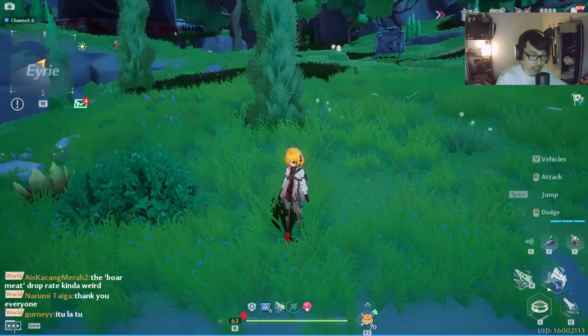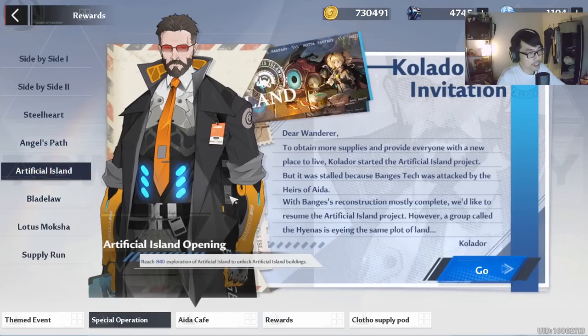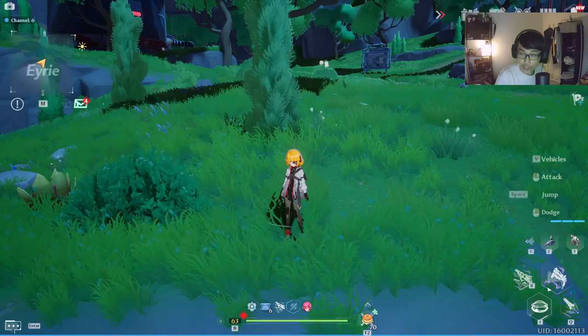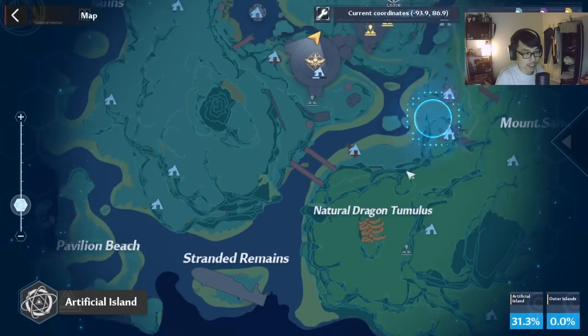The Artificial Island update was today. If you guys haven't done it yet, basically you gotta come here to the Artificial Island. This is the task — the Collados invitation. Make sure you guys press participate and press go, and then you will be doing the quest. Just follow the quest line along the way. Once you have completed the quest, follow Collados quest, and you will have access to this particular area, which is the Artificial Island.